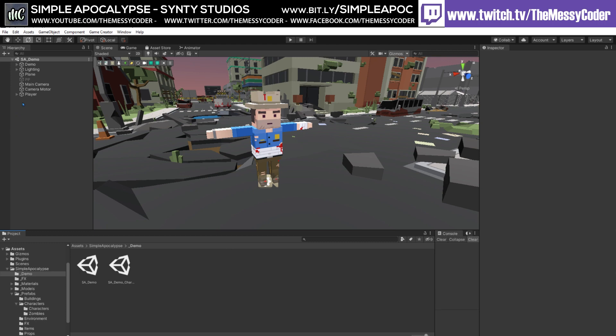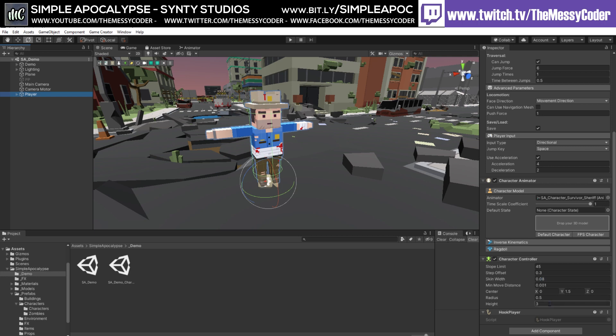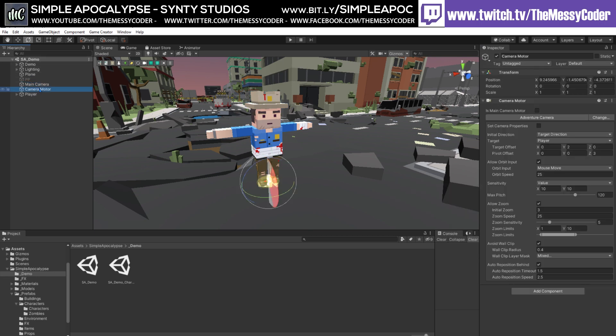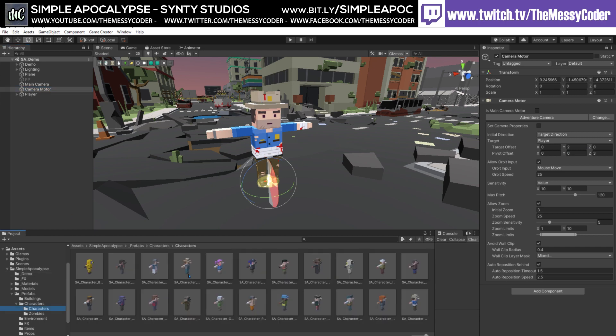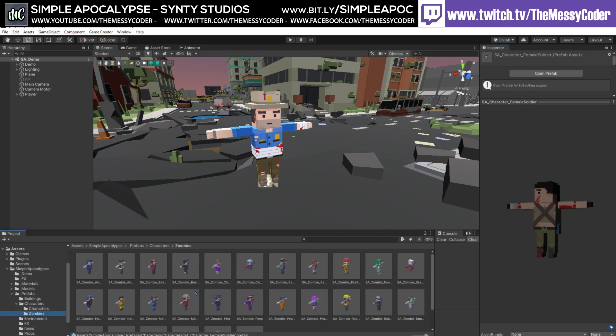I've thrown in Game Creator and increased the size of the standard Game Creator character from 2 meters to 3. I put the scale at 1.5 and put on the camera motor an offset of 2 and 3 so it goes back a bit because these characters are so large. Not only do we get these amazing Mecanim-compatible humanoid characters — like Rambo here — but we also get animations with them as well.